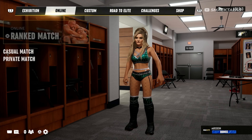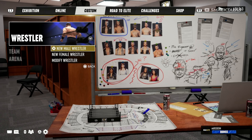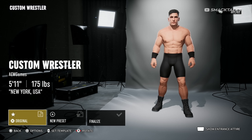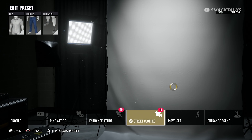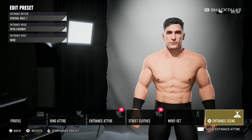Let's jump straight into this and take a look at the options starting with Create a Wrestler mode, where players have the choice of creating a new male or female character as well as customizing an existing one. To run you through this, let's take a look at the process of creating a new male wrestler, where upon selecting that option we're taken to the overview screen which displays a preview of the character and their details. Selecting the original tab takes us to the main edit screen where we have options to edit the character's profile, their ring and entrance attire, a street clothes attire for cutscenes, as well as options to set their moveset and entrance.